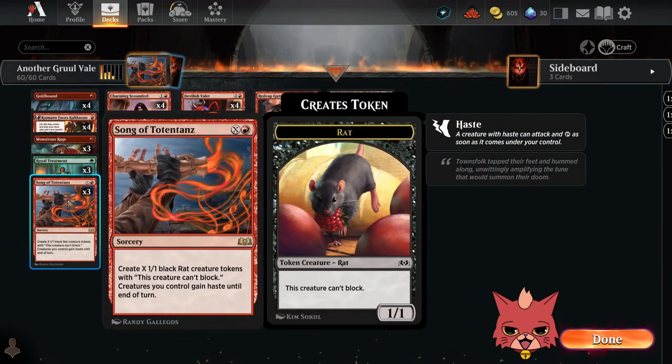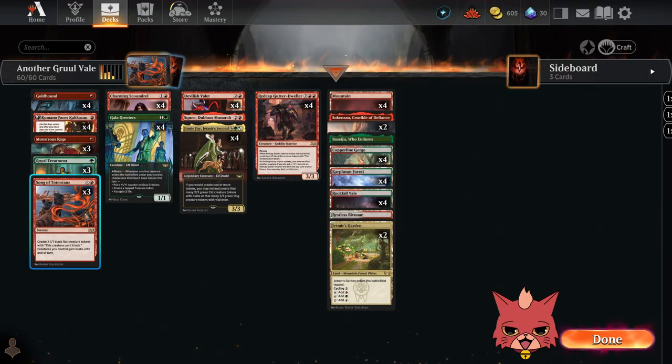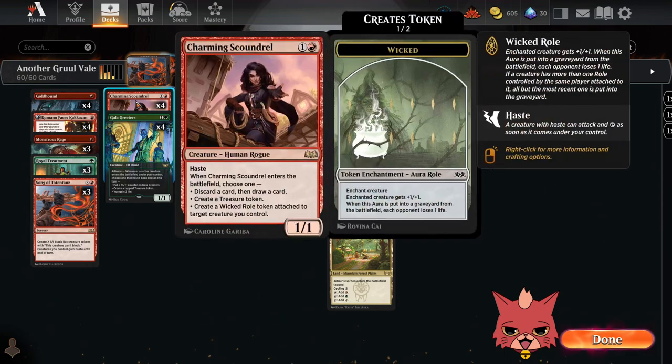Song of Totentog is an X and a red sorcery. Create X 1/1 black rat creature tokens with 'this creature can't block,' and creatures you control gain haste until end of turn. We do have ways to ramp and then activate the song for X being 5 or 6, and maybe the Devilish Valet is on the board when we cast it — triggering that alliance all those times over. I think three is the sweet spot, maybe only two. Realistically it's a combo piece for the Valet. The extra rats also work well with the Red Cap's ability.